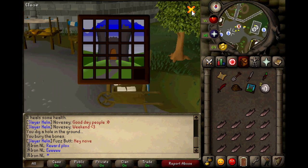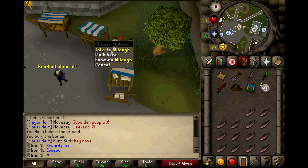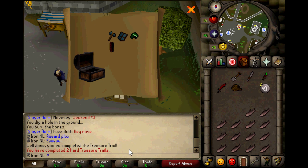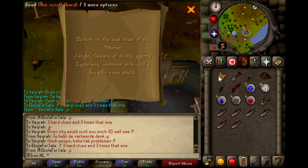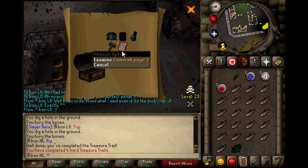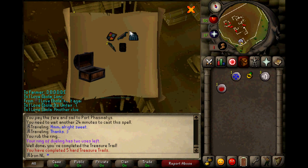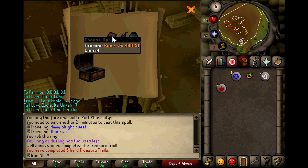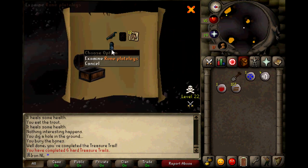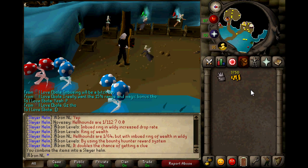On my journey I did get some clue scrolls so I will show you the rewards now. This was the first clue scroll I was not able to complete — I needed a Vestment Stole and a Rune Heraldic Shield, which are actually clue reward items, so I had to drop this one. And there I got my first clue item requirement: a Rune Heraldic Shield. I finally made myself a Slayer Helmet.